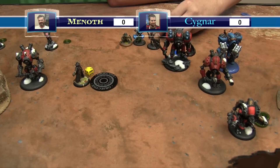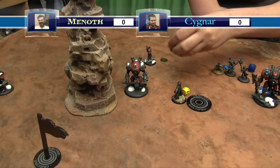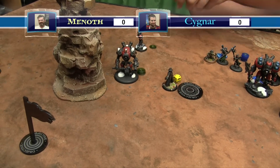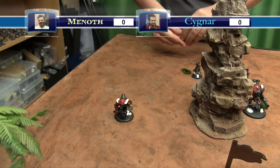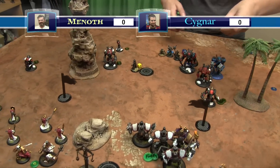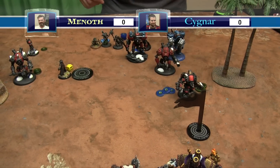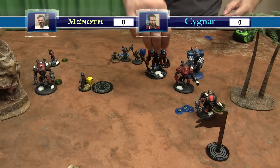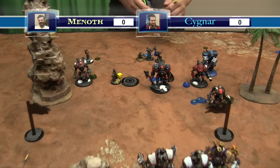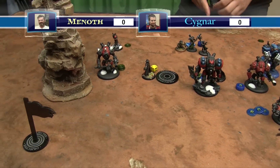Maintenance phase - turn two for Cygnar. Upkeeping Arcane Shield for one, and Finch upkeeps the other for free. Allocating focus: the Centurion gets three total. Jakes sits on one. Junior at two because she's a Journeyman. Finch gives an additional one to each warjack. Centurion activates, walks up, and Polarity Shields, then takes shots. Shooting with guns at range ten on Versh.